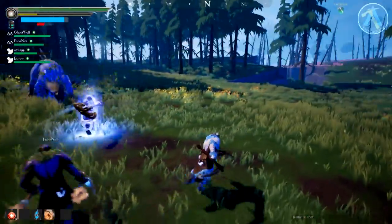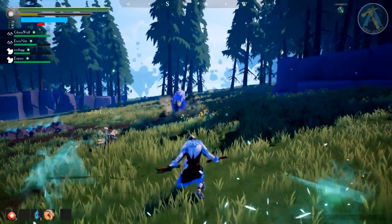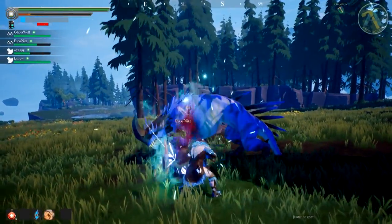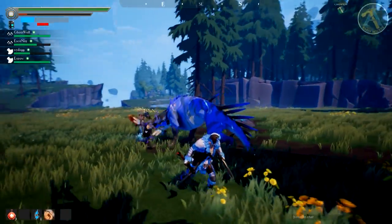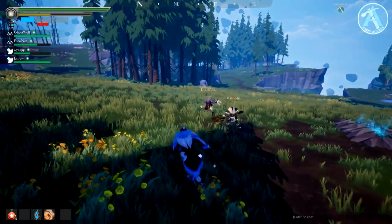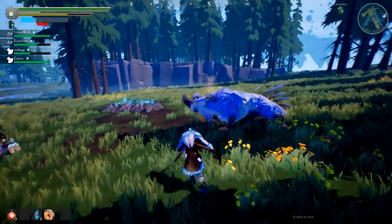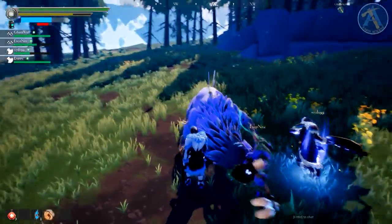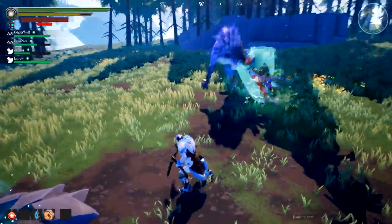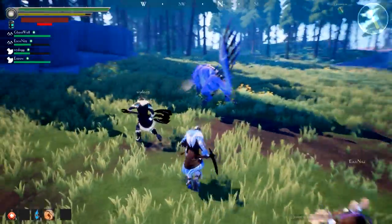That's the one that when it goes up it gives you one of the small charges. The small thing is your pull. Aim for the nose — here it comes with its special attack. If you use a ranged attack when they're doing those charge attacks at you, it trips them.